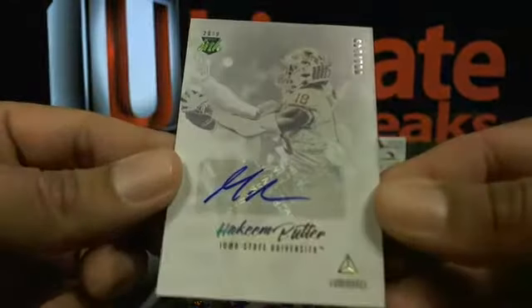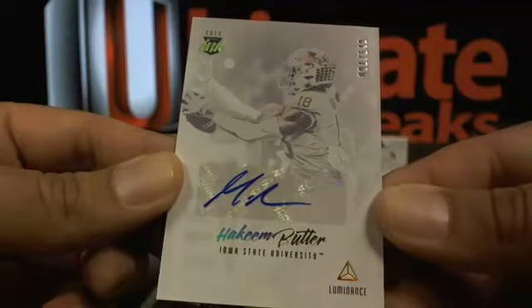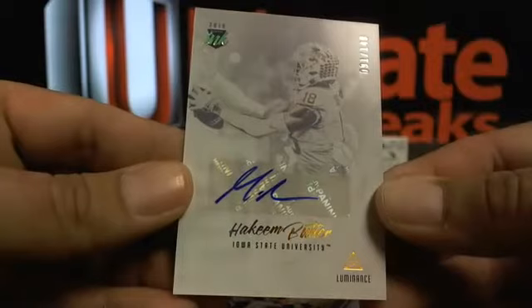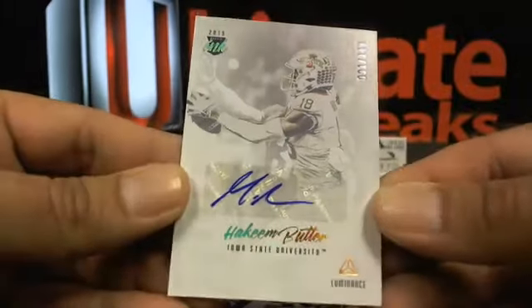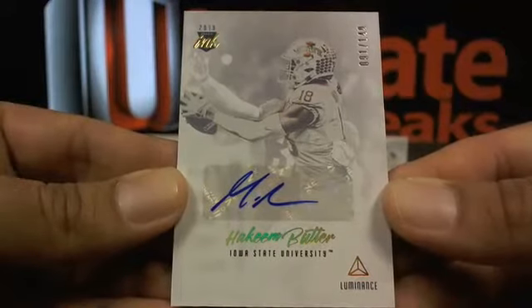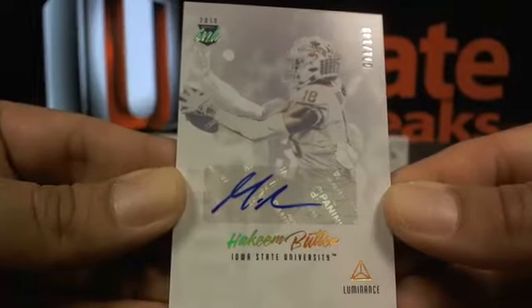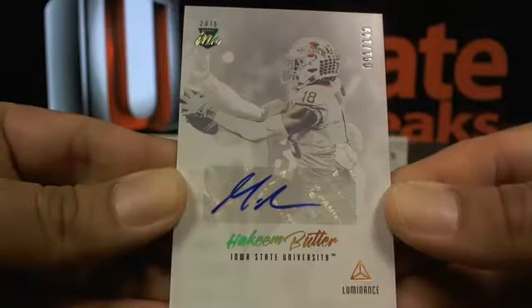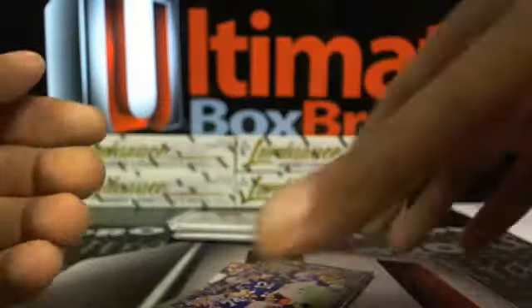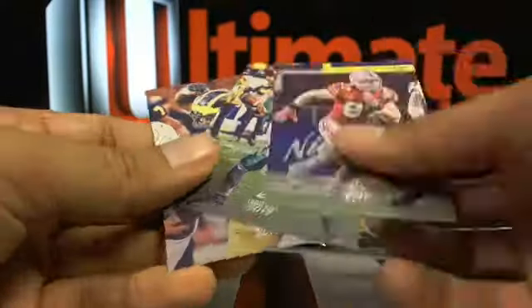Then a Hakeem Butler — good old Hakeem — going to the Arizona Cardinals, numbered out of 149 — that's 10 Cup 33. Then Andrew Luck. Bosa.